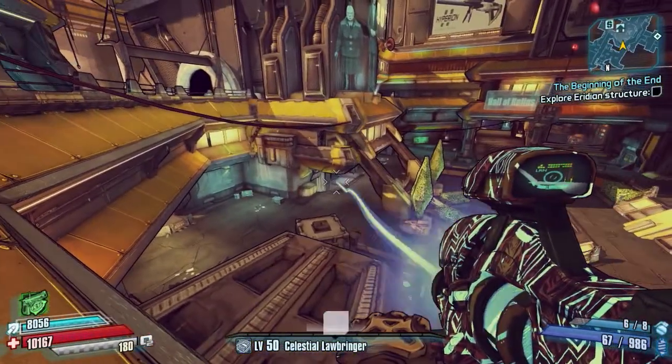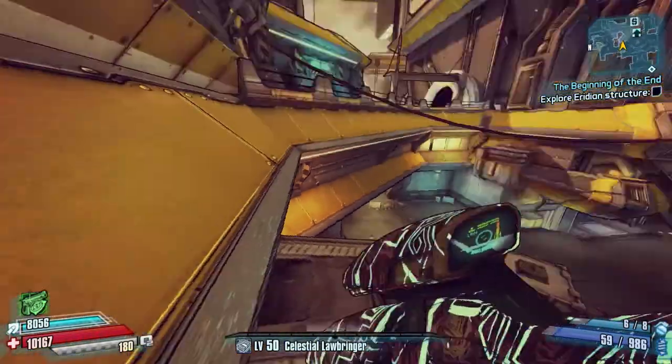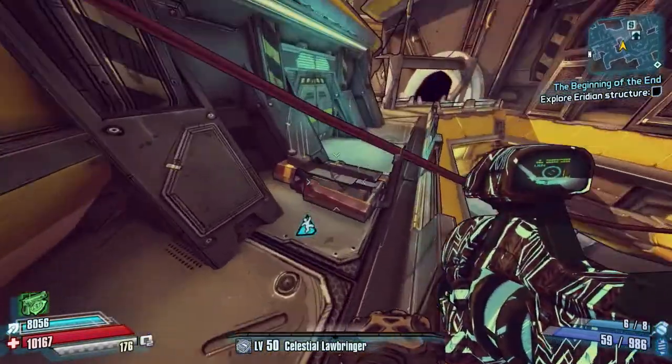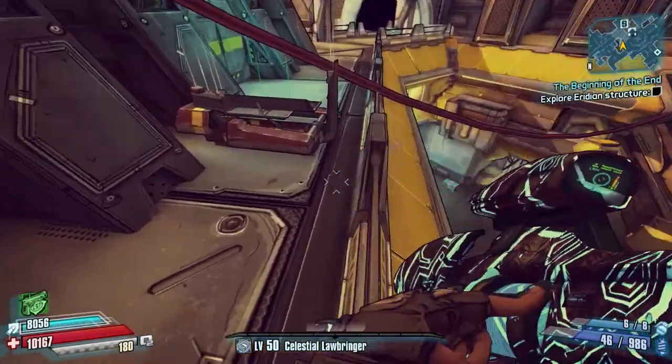But obviously for the fastest chest to speed farm, we're going to do something different. We're going to come out of that door, double rocket jump or grenade jump with a rocket, land on that platform down there, then jump up and come over. I'm going to show exactly how to do it now.